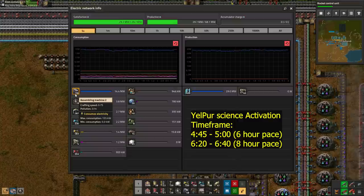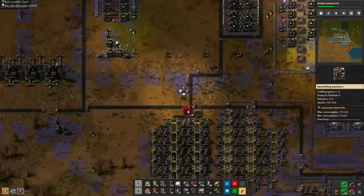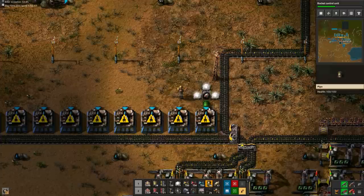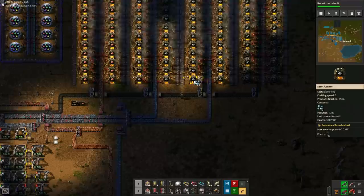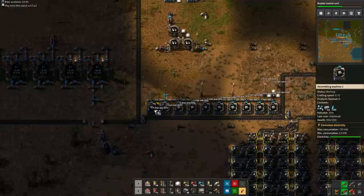Now that half of the total required ingredients have been delivered to the science area, and both science packs will keep running for a while, we can focus on some other small jobs around the base, as well as keeping an eye on getting the resource distribution right. First up is concrete. We need 1000 for the rocket silo, so I set up 10 assemblers which will produce 100 each. By using this many assemblers, we don't need to worry about output chests, and we can forget about them until we need the concrete. Each assembler needs 50 stone bricks and 10 iron ore, so go take 500 stone bricks and 100 ore.